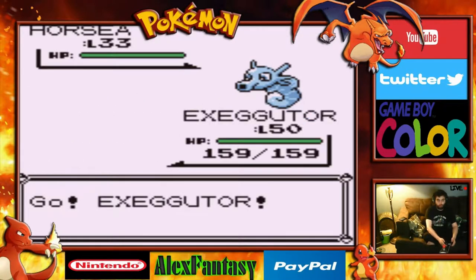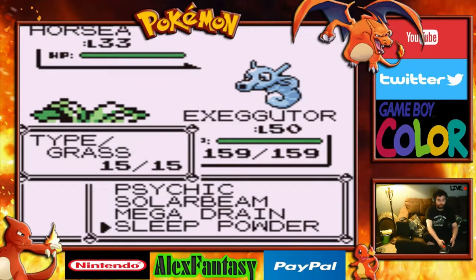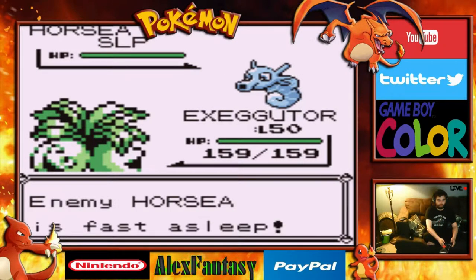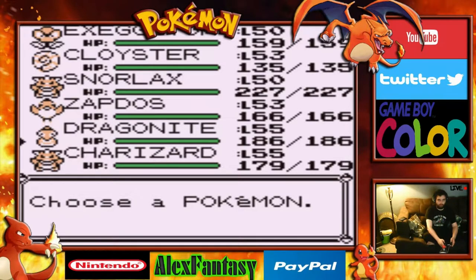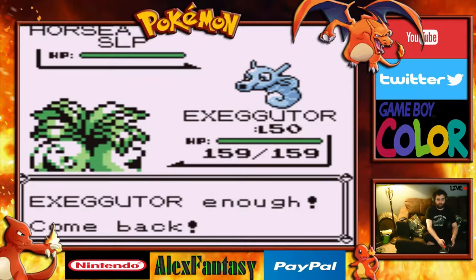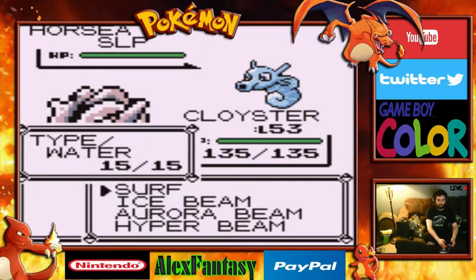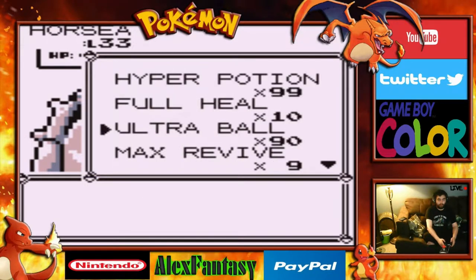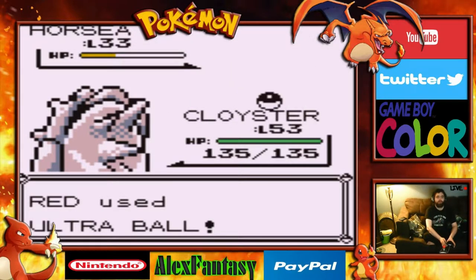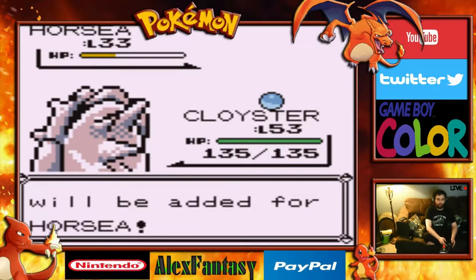A Horsea! I don't think I've caught one of those, so let's go ahead and use a little Sleep Powder on it. Unfortunately, our moves are probably going to be way too powerful for it, so we'll use our Cloyster and use Aurora Beam. We'll go ahead and use an Ultra Ball on it. Horsea was caught!